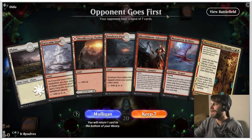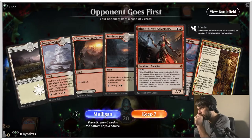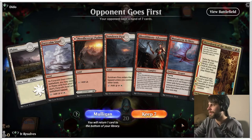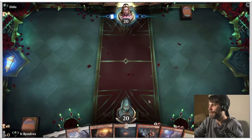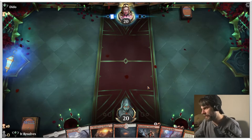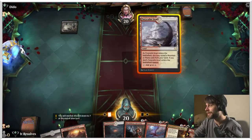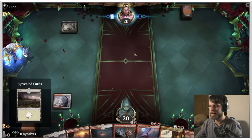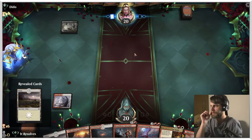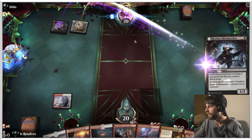Here we are for game number one. This is a bit of an interesting one — it's a bit of a slower hand, actually. We've got a lot of land and some of the bigger stuff. We'll try it and see if it goes well. This is going to be a learning experience for sure. I'll reveal this — it doesn't really matter, but on the off chance they think we have a Play with Fire or something, it's nice for them to consider playing around it.